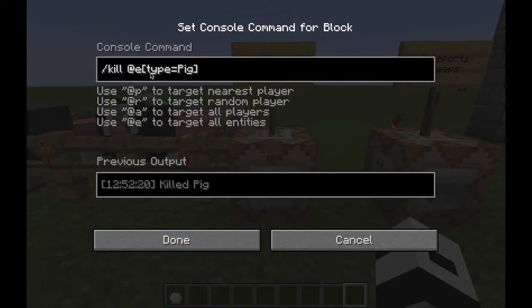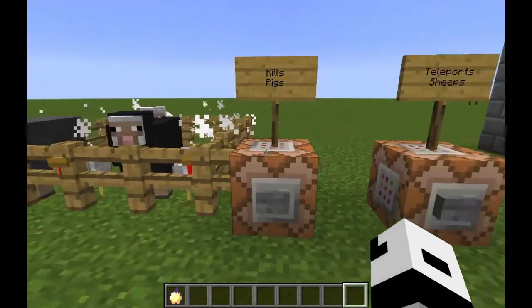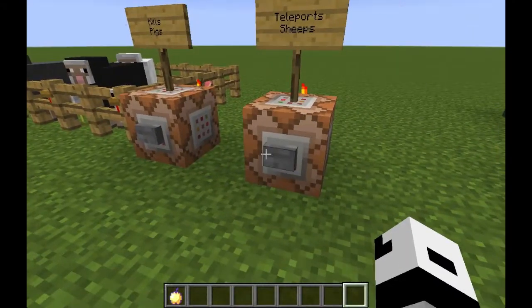You can now target any specific mob for a command using the E target selector. Here I'm killing only pigs, and I'm teleporting any sheep three blocks higher relative to their positions.